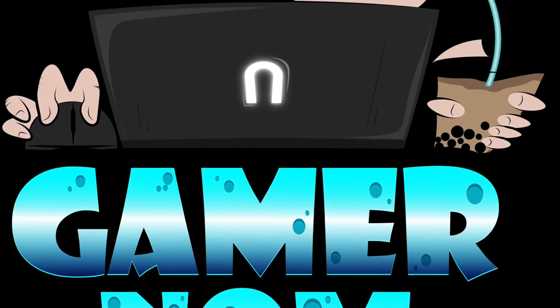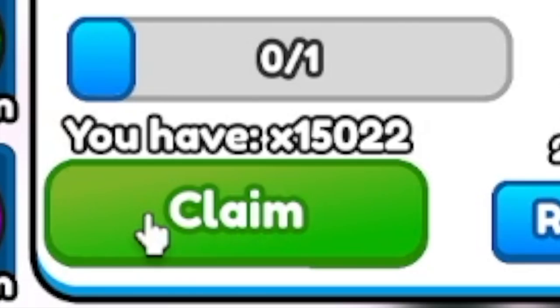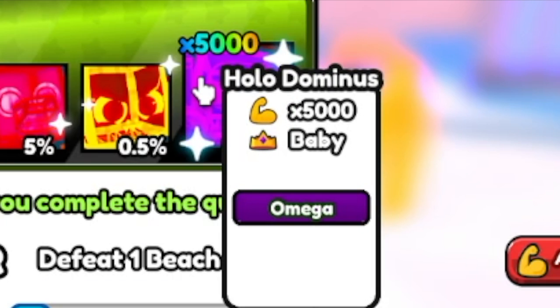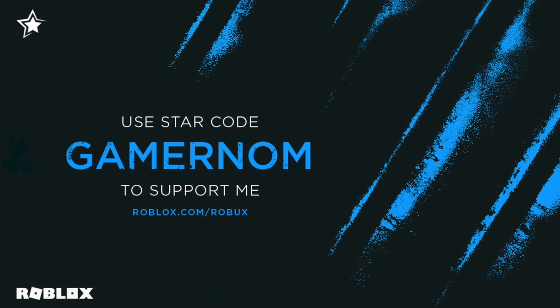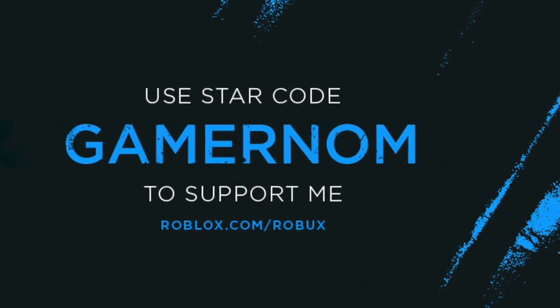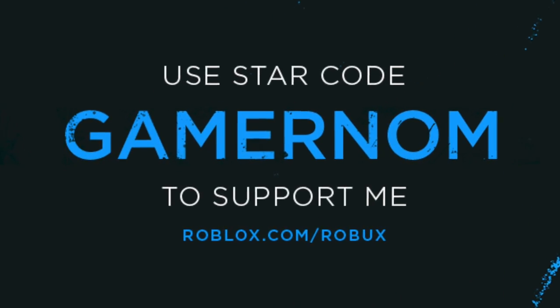Hello, GamerNome is back. In this video, we're gonna hatch 15,000 eggs just to get the strongest pet, holodominus, in Arm Wrestle Simulator. But before we start, you can show your support by using star code GamerNome when purchasing Robux. 5% of their earnings will go to this channel, which will really help us make better videos.